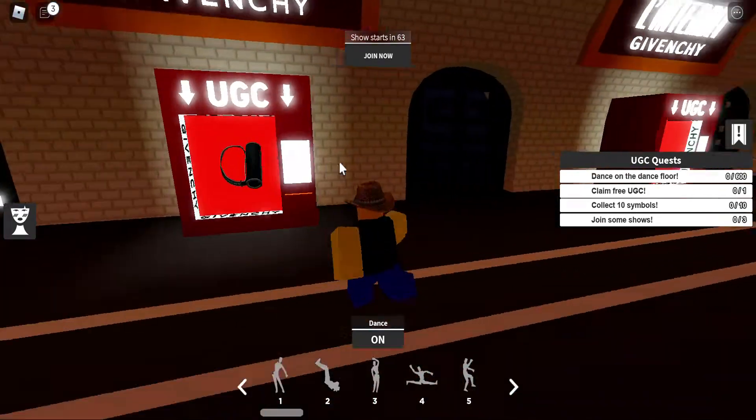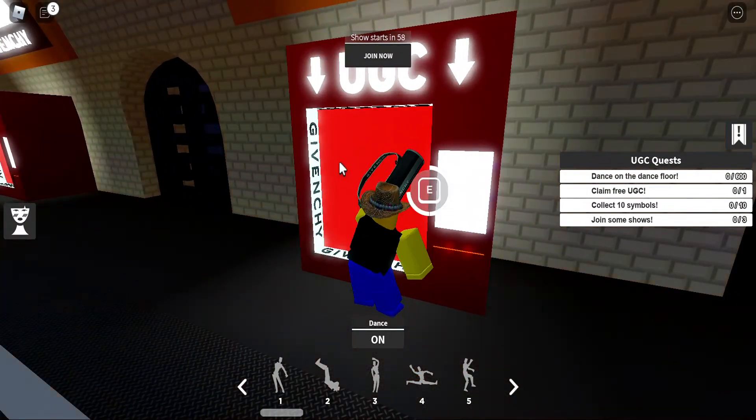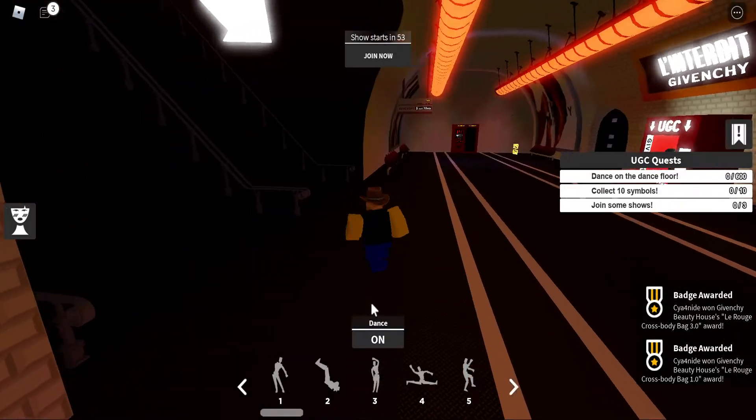It's really simple — just go up to one of these machines, either one of these will work, and you just have to claim it and you have it. Then you get the badges and you can equip it in your avatar.